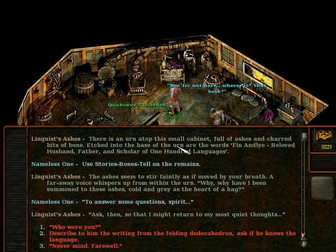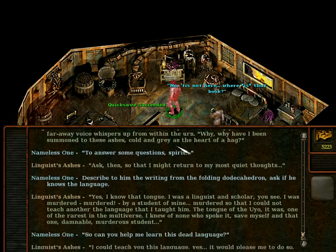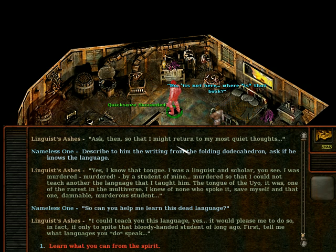You describe to him the writing from the folding dodecahedron and ask if he knows the language. Yes, I know that tongue. I was a linguistic young scholar. I was murdered — murdered! By a student of mine. Murdered so that I could not teach another the language that I taught him — the language of the Uiho. It was one of the rarest in the multiverse. I knew of none who spoke it, save myself and that one damnable murderous student. Can you help me learn this dead language? I could teach you this language, yes. It would please me to do so, in fact, if only to spite that bloody-handed student of long ago. First, tell me what languages you do speak.